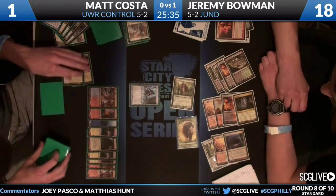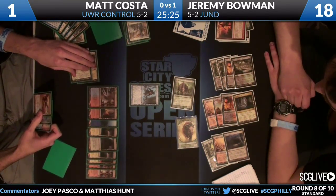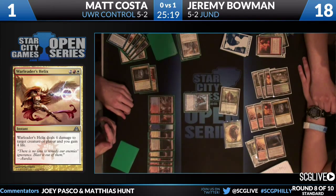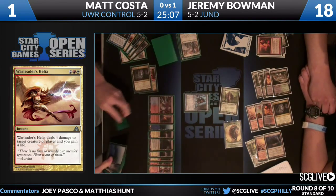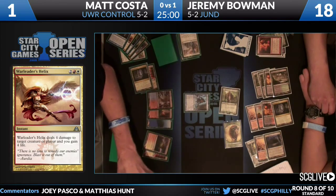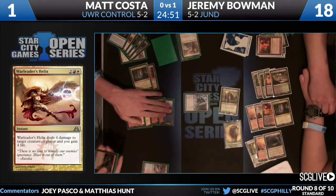Jeremy kind of has three creatures in play. If Matt Turn//Burns here he's going to die depending on what gets Kessig Wolf Run. Because Costa's at so few life, he has to use his kill spell before Jeremy decides what to Wolf Run. He can't just sit back and say I'll put the Augur in front of Thragtusk. I think that's actually going to make Jeremy's attack lethal no matter what Matt chooses to do.